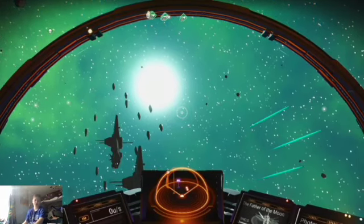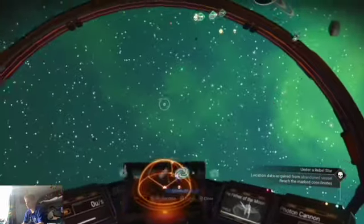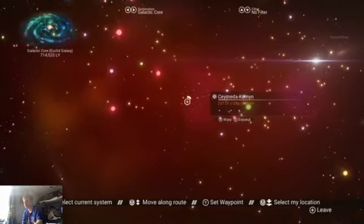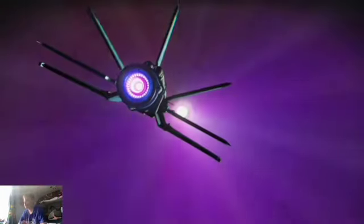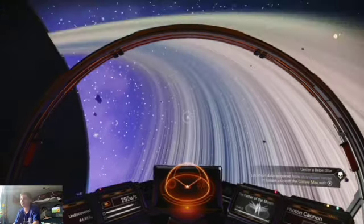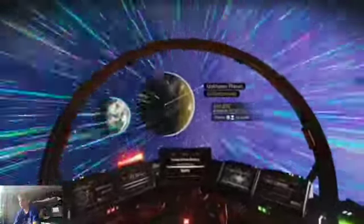Alright, so we're gonna be doing more No Man's Sky, exploring more galaxies. I just got out of a really messy planet. Let's get going to the galactic core. No, that's a real small system, we don't want that. Okay, we can go here. We're saving a ring planet for later.